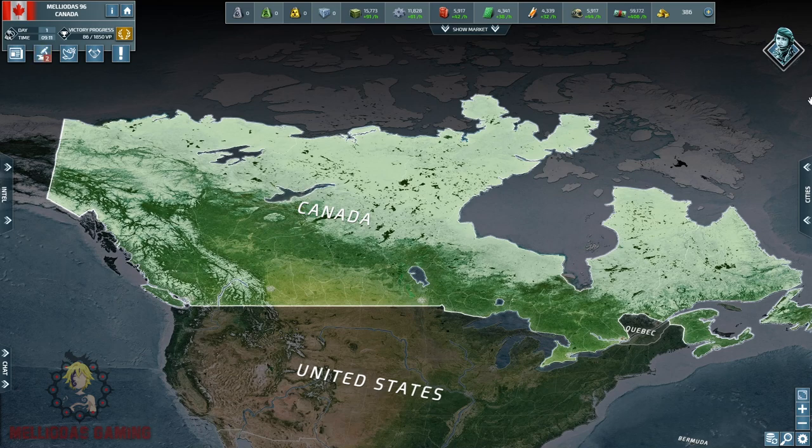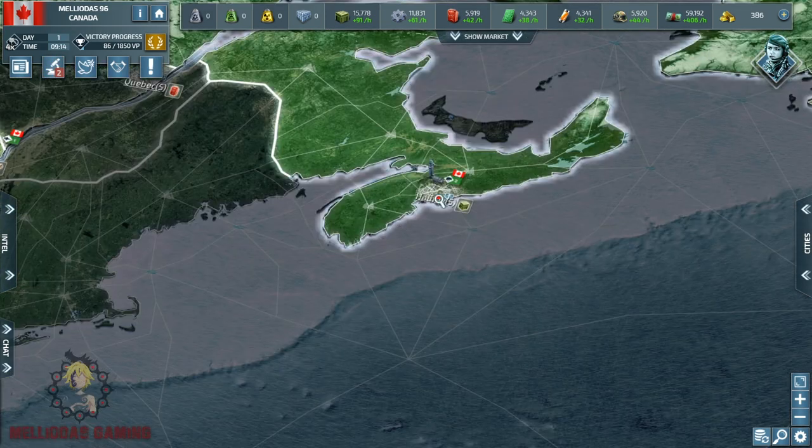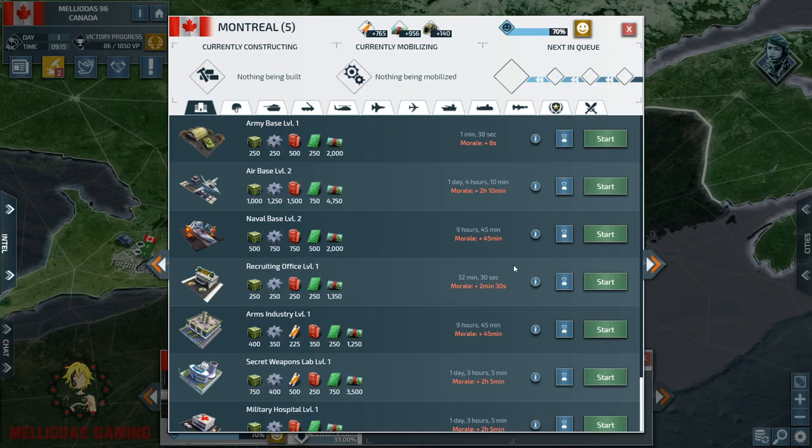Hello Commanders and welcome to a new Conflict of Nations video. In today's video we are going to speak about how to start your game with Canada. In previous games I really noticed that a lot of Canadian players are struggling to survive their first days in solo against the United States of America. Canada has only six homeland cities while the United States has ten, and today I'm going to show you how to beat the USA with a solid strategy.